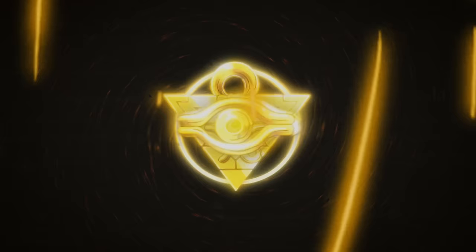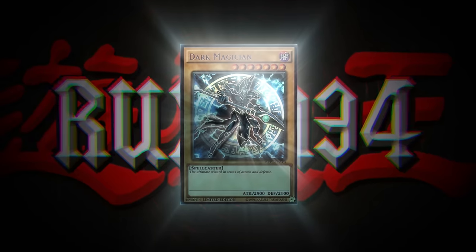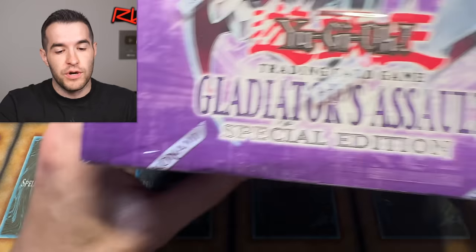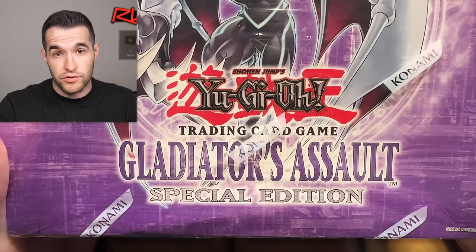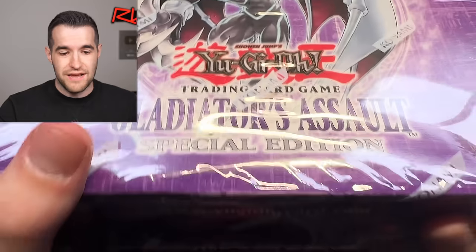In today's video, we're opening a full Gladiators Assault Special Edition. We're back with another insane opening, which involves 20 Gladiators Assault Packs and 10 Dark Crisis Packs. This is going to be absolutely insane because, as you guys know — or you may not know if you're new — this set contains some of the rarest Yu-Gi-Oh! cards ever, even in Unlimited.